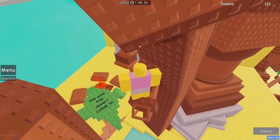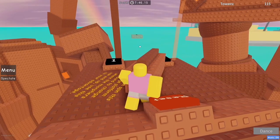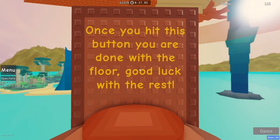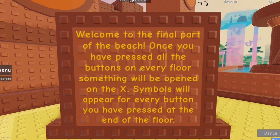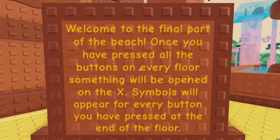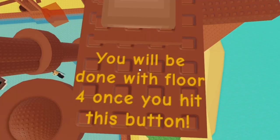This palm tree doesn't collide. I am bad. It just is 2-0-U-I-D but different. I'm sorry — that's gonna trigger some people. The force fields are more for buttons. Once you hit this button, you are done with the floor. Good luck with the rest. I hope you're meant to jump down. Welcome to the final part of the beach. Once you have pressed all buttons on every floor, something will be opened on the X. Symbols will appear for every button you have pressed at the end of the floor. I could challenge a bullet to a speedrun and I would probably win from that. You will be done with floor 4 once you hit this button.